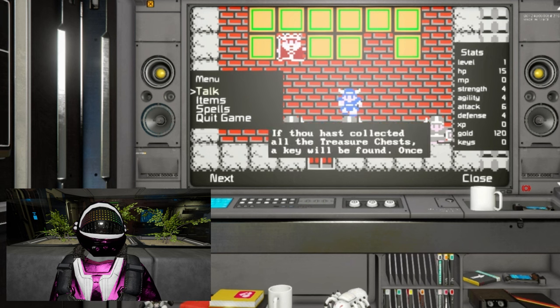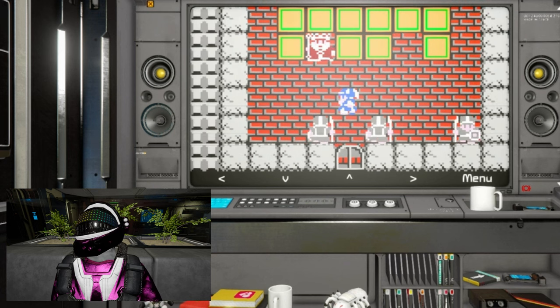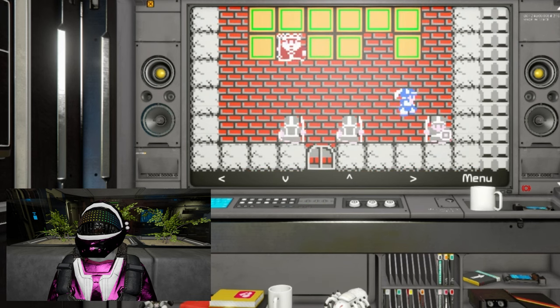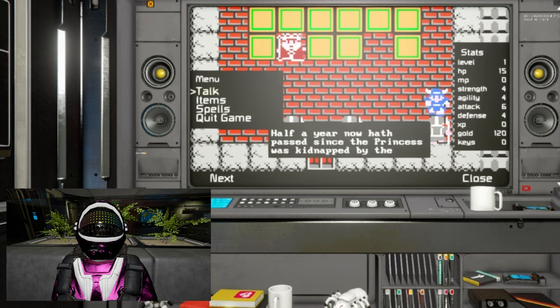If thou hast collected all the treasure chests, a key will be found. Once used, the key will disappear, but the door will be open and thou may pass through. Do you know about Princess Quailin? Half a year now hath passed since the princess was kidnapped by the enemy. Never does the king speak of it, but he must be suffering much. Sophie, please save the princess.